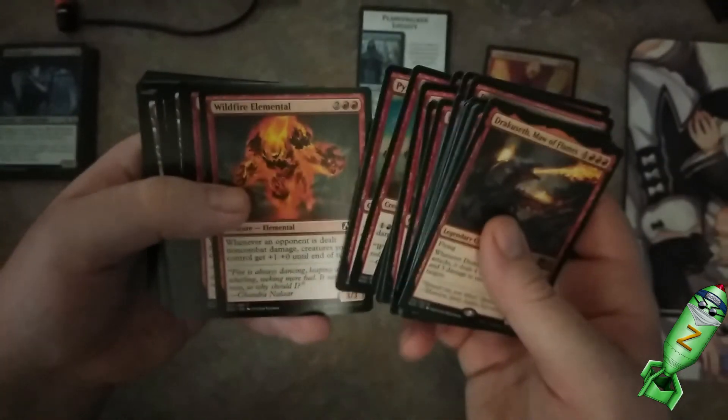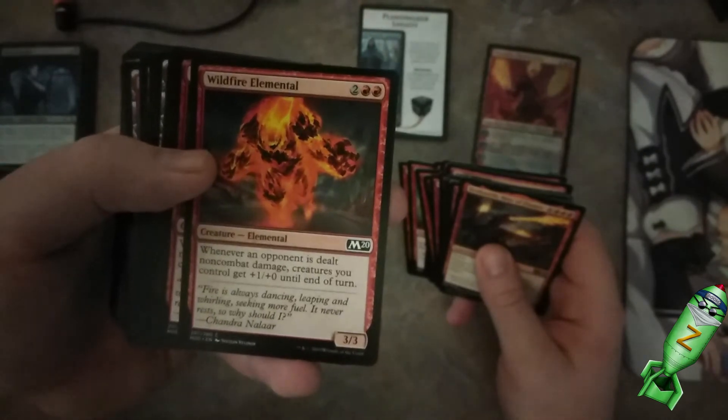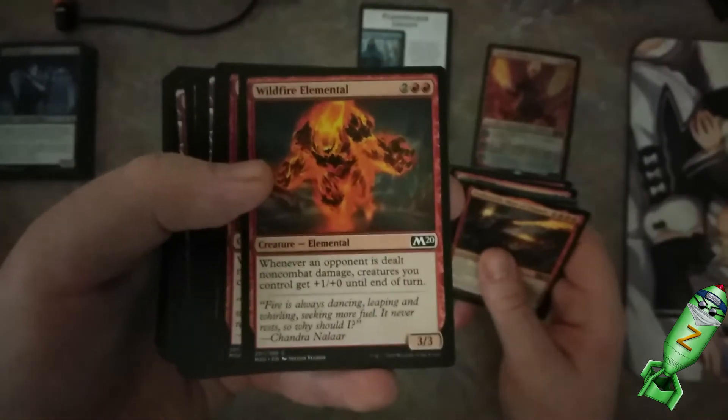Deals one damage, and he's a 5-4. That's staying power right there. Another not bad one. These Elementals are pretty good.